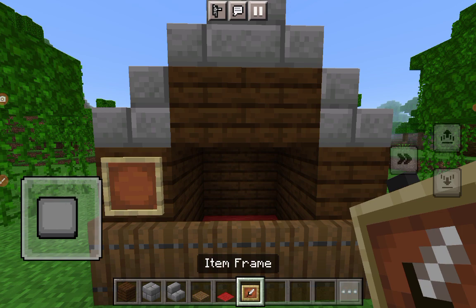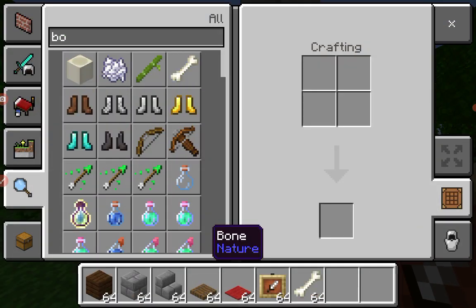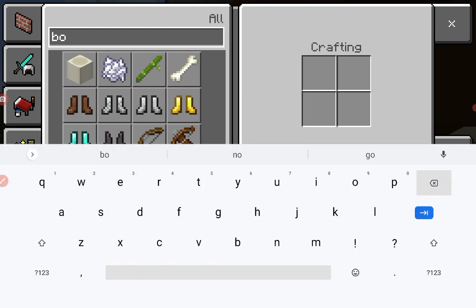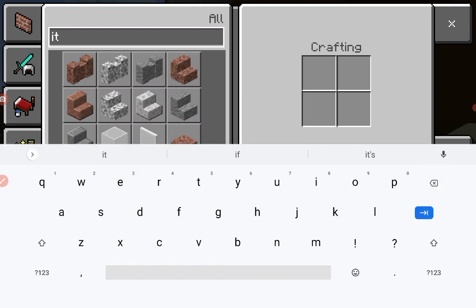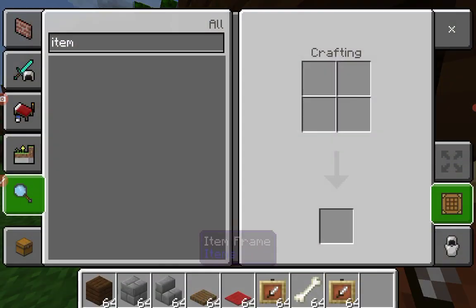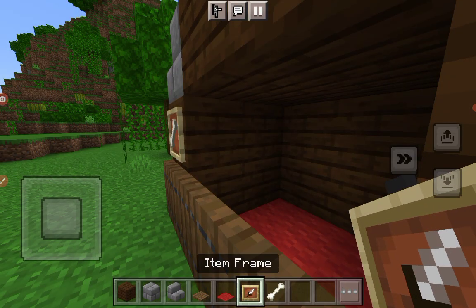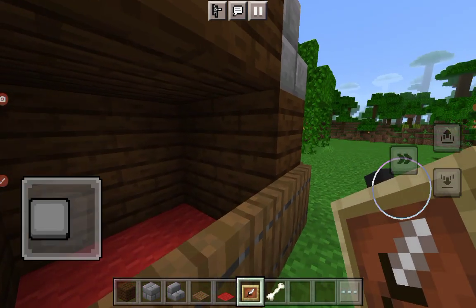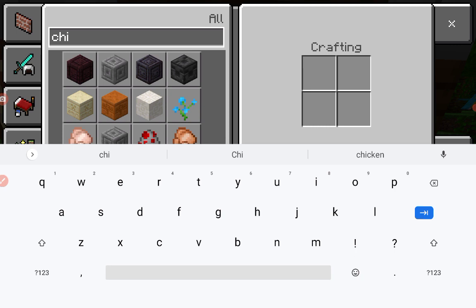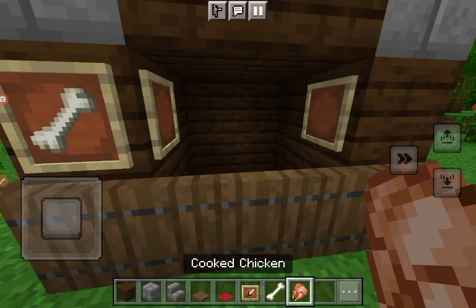So put this here and then put a bone there. Then what you want to do is put item frames where you have an item frame. So you want to just put this here and then also put this here, and just put like different items like chicken — basically like what dogs eat.